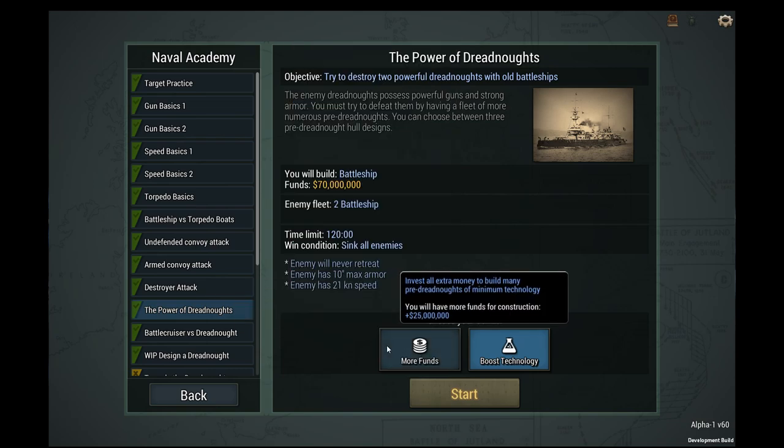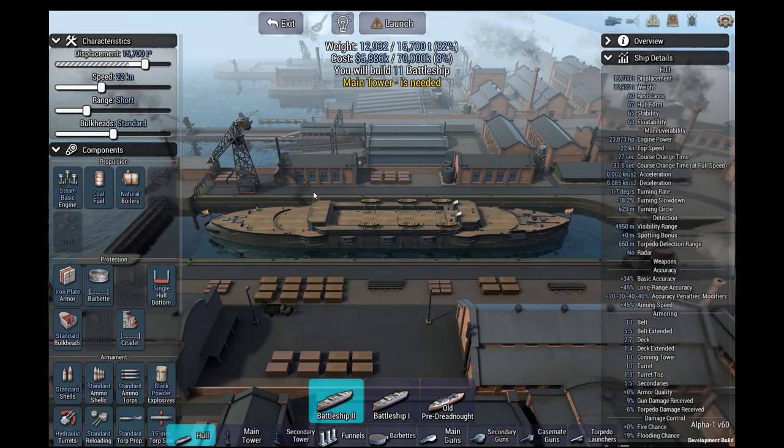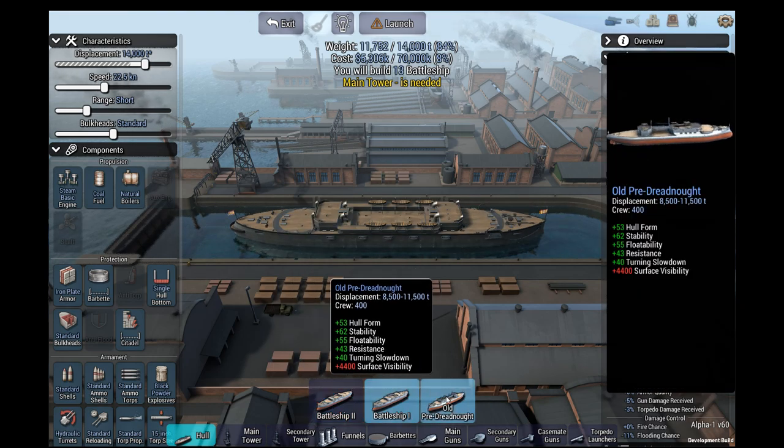Like, is this even a choice? I suppose you can make like 20 micro dreadnoughts or something. We're going to be fighting two modern dreadnoughts and we're pretty much fighting them with dreadnoughts.